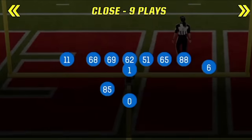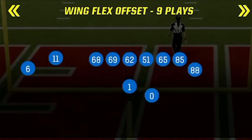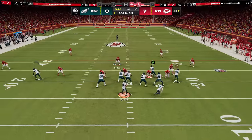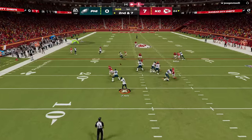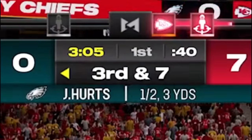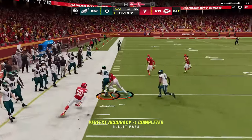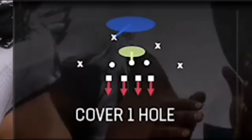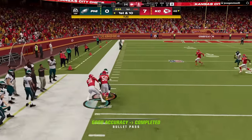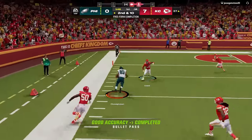On offense, I start this game by using my gun wing flex offset scheme, which was my favorite offense before the October patch. I just recently put out an updated full breakdown of this scheme on my second practice mode channel. My opponent does a pretty good job of making me work for every yard, but since he is running a cover one the entire time, I work the drag to the tight end for first downs before switching to the PA double post to tie the game.